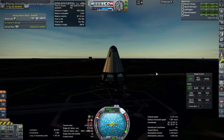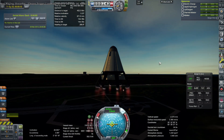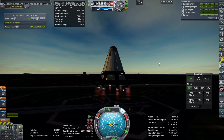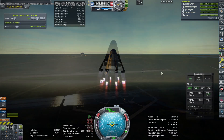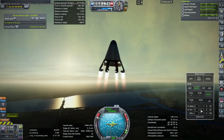Here we are with the station carrier, a launch mass of 31,000 tons, with many, many engines arrayed on those extendable arms. Off it goes. The first problem was the immense amount of drag involved — actually much more drag than the station carrier should be getting.